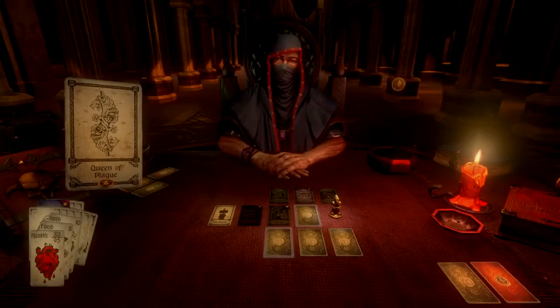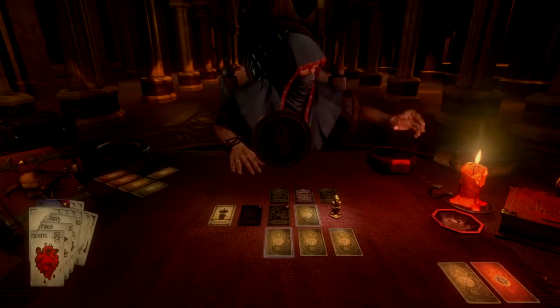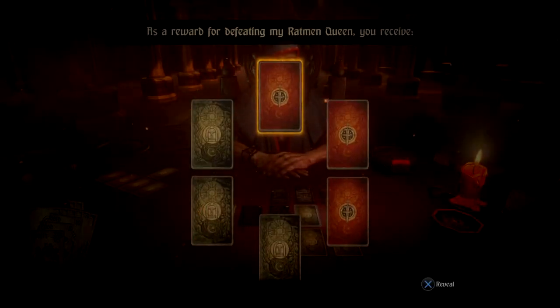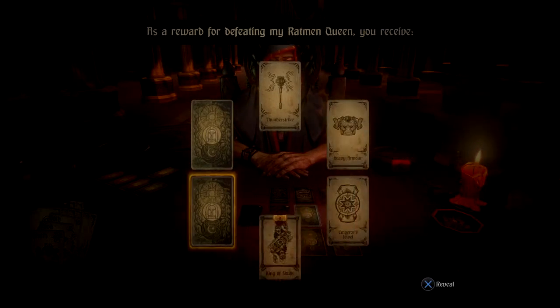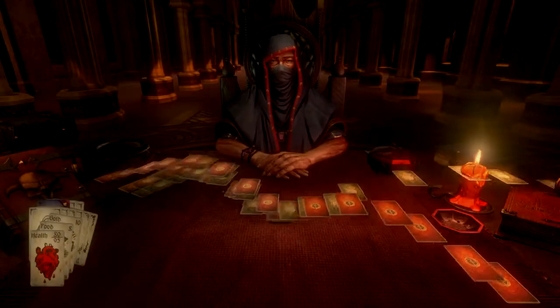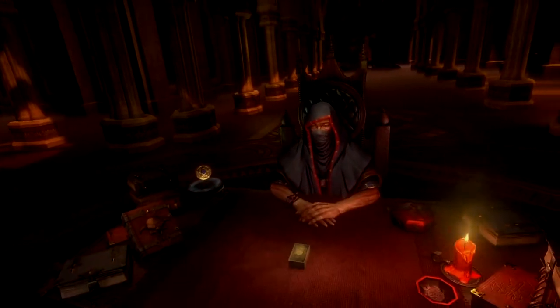The Rat Kind will not easily recover from this loss. A million half-orphaned rats will fall upon you like a tide of horror. Why do you still play? Why can't you walk away? As a reward for defeating my Ratman Queen, you receive Thunderstrike, Heavy Armor, Emperor's Jewel, King of Skulls, Shop, and Fire in the Deep. I have only begun to challenge you. The kings are woken. Now we have the King of Skulls activated.